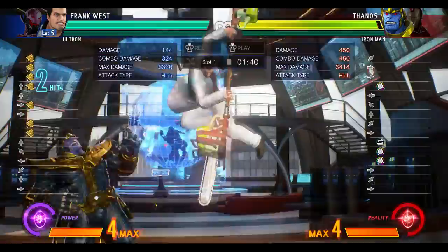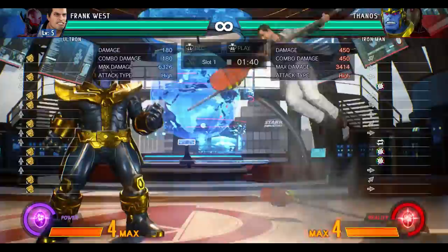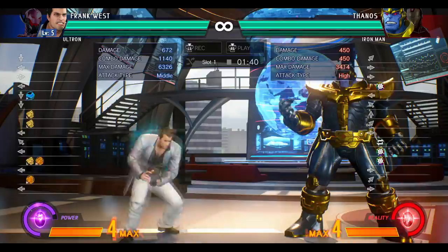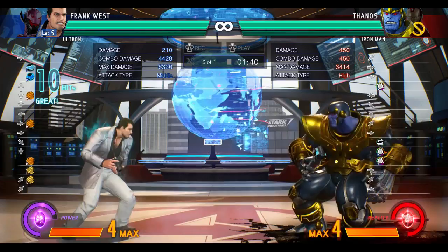Frank's aerial range is really good. He can just stuff people out with these chainsaws — this is light punch — so if they're trying to approach from above or from the side, you can kind of just stuff everything. He also has a slide, so you can hit low and go into his combos however you want to do it.